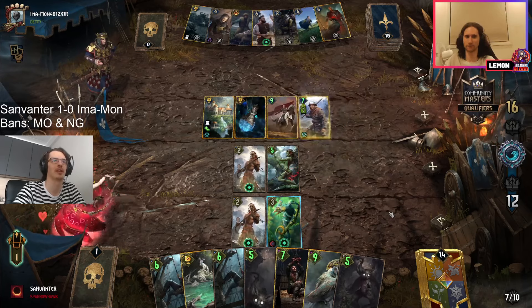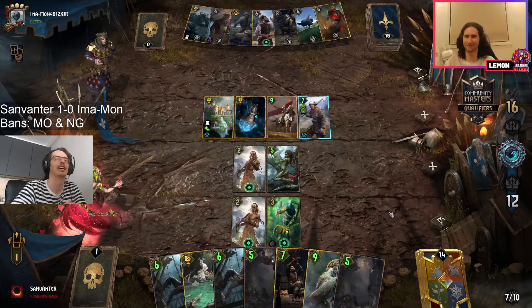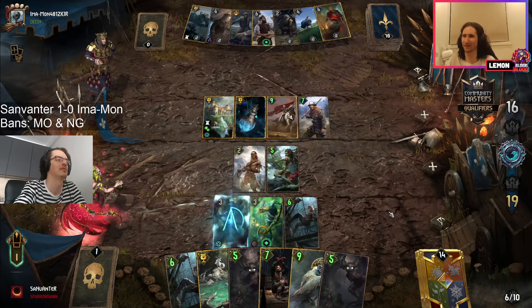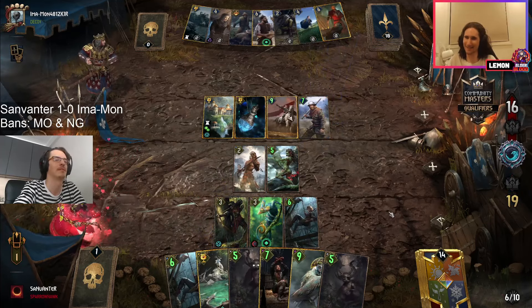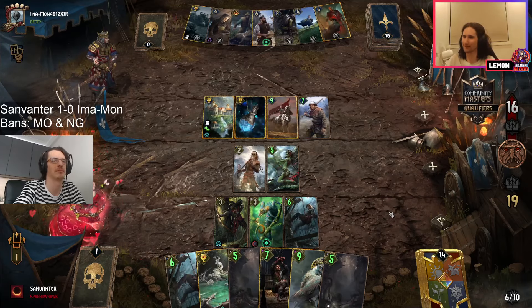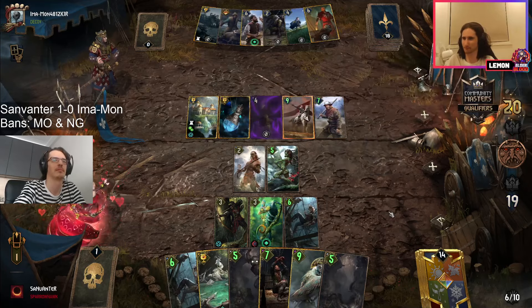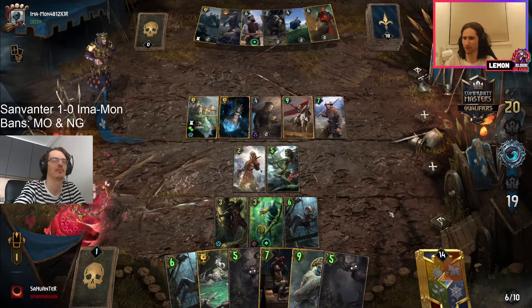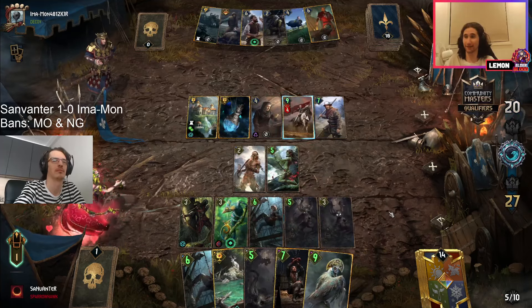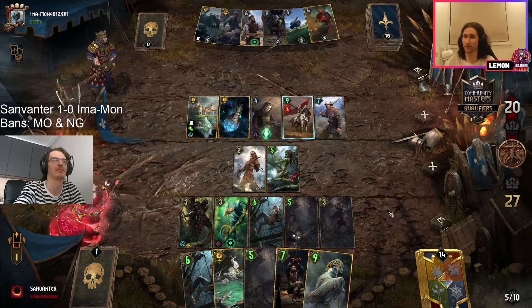The deck's game plan is going through some permutations, trying to answer the Dana. An offensive purify coming through, getting rid of that free vitality — a nine-point sap is pretty good for a four-provision card.